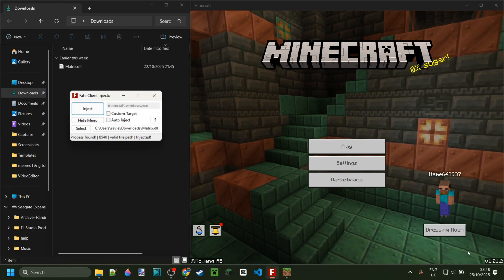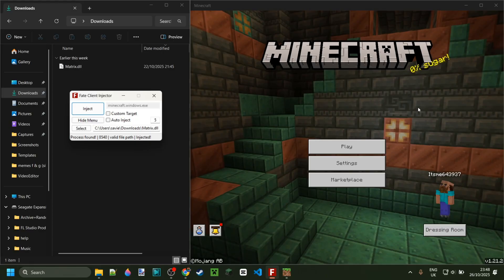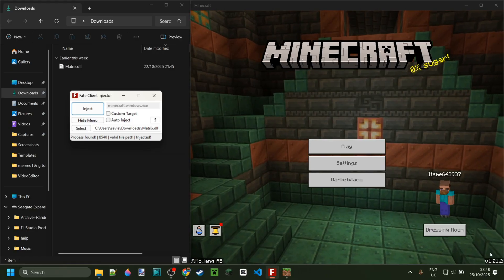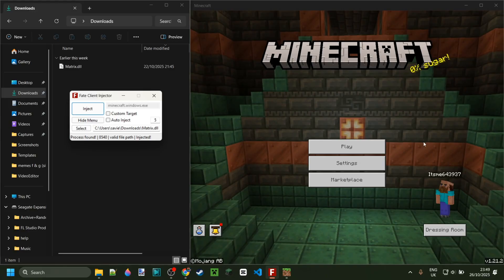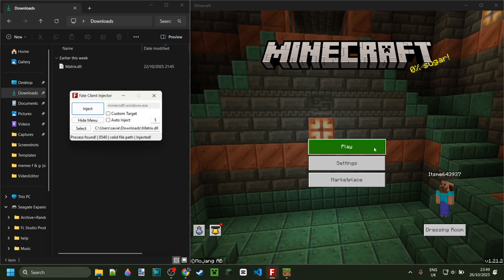It's literally that simple. Matrix works for 1.21.2, which is a version of 1.21, so it's kind of recent, although it isn't really that recent at the same time. However, if you would like to learn how to downgrade, if you don't know that yet, I will link a tutorial for that in the description below too. So you've got everything to get you started with using Matrix Client, so let's check it out.